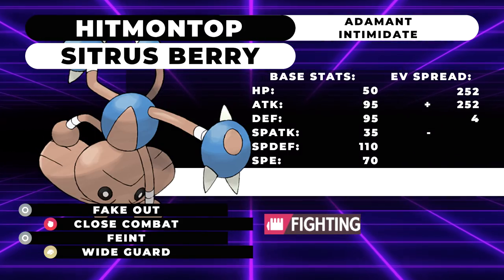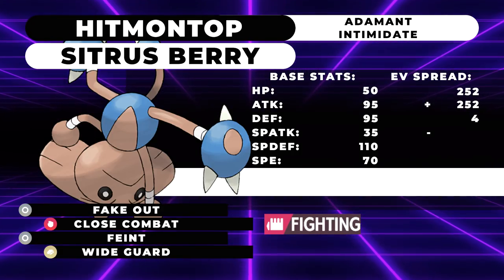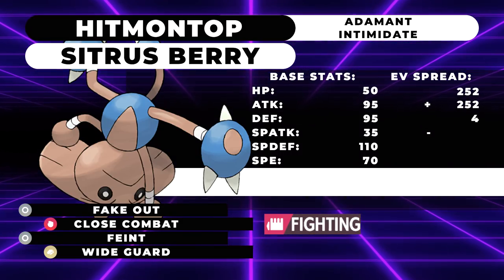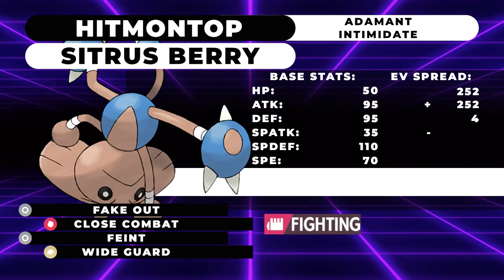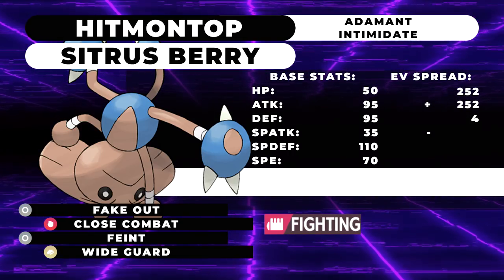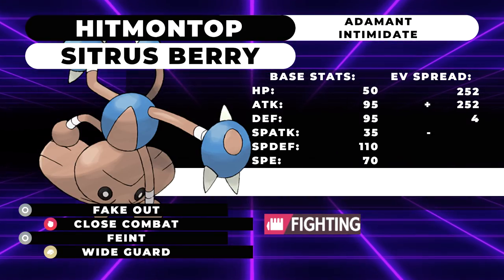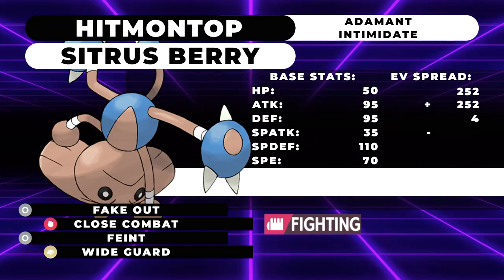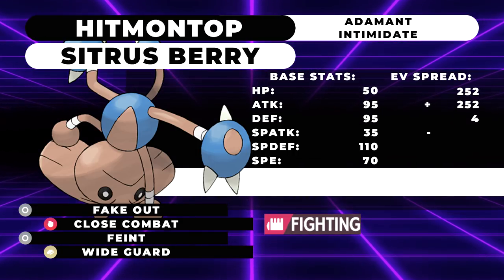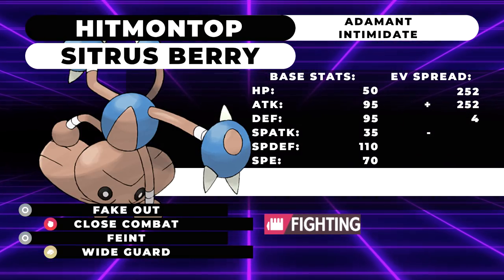At number 3, we have Hitmontop. Hitmontop is always going to be a decent or even a great VGC Pokemon — it's never that bad. It has access to so many tools that make it extremely useful, with Intimidate as an ability, Fake Out in its moveset, Feint to break Protects, Wide Guard to protect the rest of the team, and for the most part you're just going to run Close Combat as your STAB move. It deals a lot of damage, and it's one of the few Pokemon in the game with access to Helping Hand right now. So if you really want to, you can drop Feint for Helping Hand to increase the damage output of something like a crit Togekiss with its crit Dazzling Gleams — it'll make it deal insane damage, and it just overall has a pretty good support move pool.